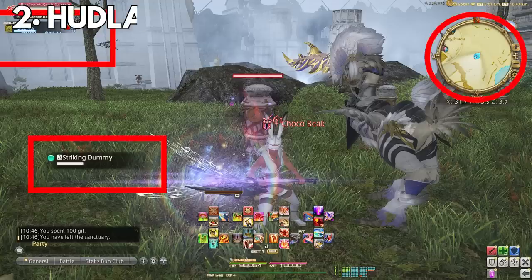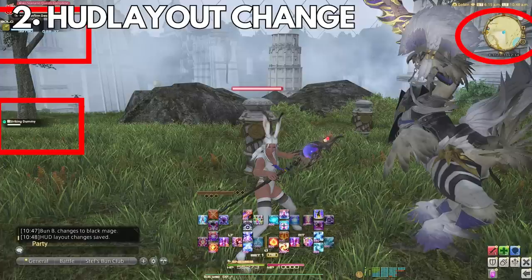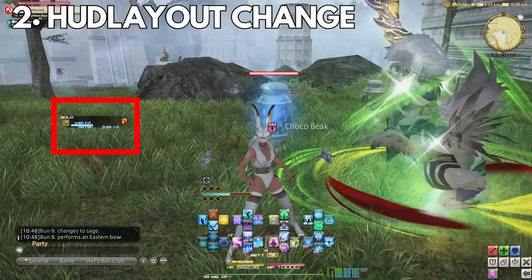Number two: speaking of different HUD layouts, this is a little bit more advanced for people who play multiple roles, but I haven't really seen anyone talk about this. I created a macro for different UIs depending on the role I'm playing. My UI tends to look a tad bit different depending on if I'm playing a tank, healer, or DPS.